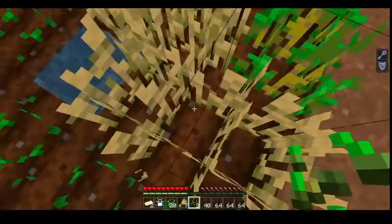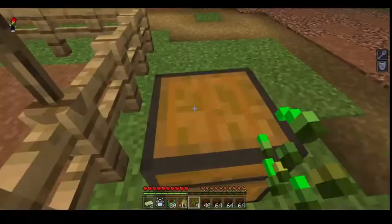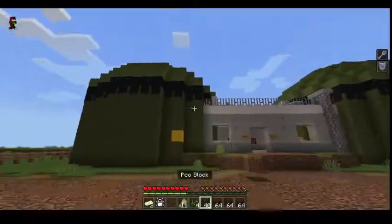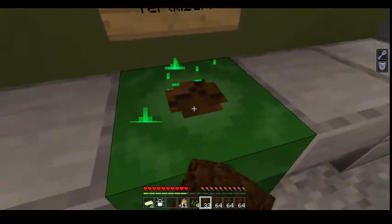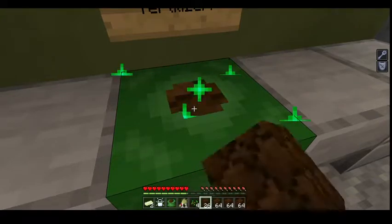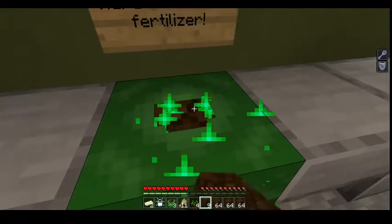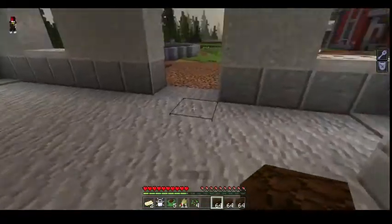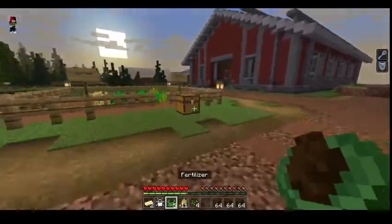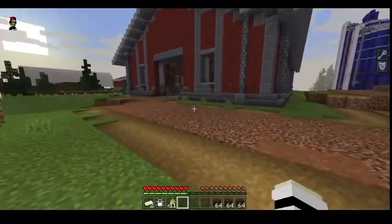That can be very useful. Okay, so now that I got my wheat, we're gonna put fertilizer back, we're gonna just turn all this into fertilizer. I just want to have two slots. Then we can put this back and we can place down the seeds. I'm pretty sure we're gonna need the wheat. Okay, next do I go into the barn?